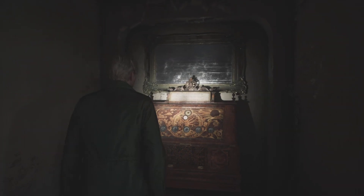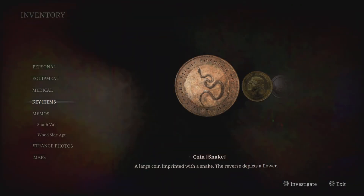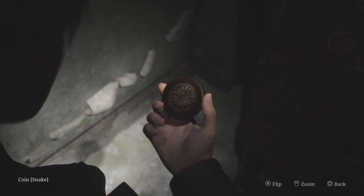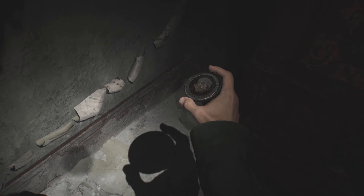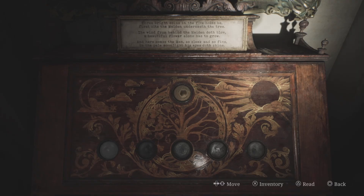Hey guys, Dom here from CDG. If you are playing the Silent Hill 2 remake and you've located the coin cabinet puzzle within the Woodside Apartments and you're not sure how to complete it, then in this video I'm going to show you how. The three coins you need are located in the apartments themselves — there is a separate video on the channel showing you where to locate them.